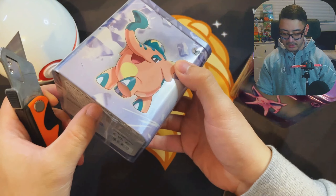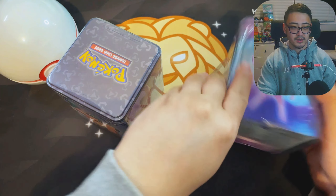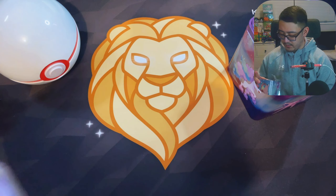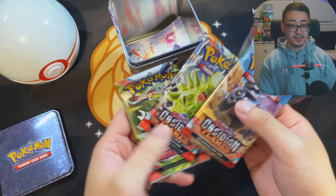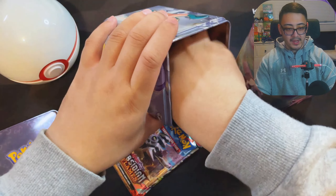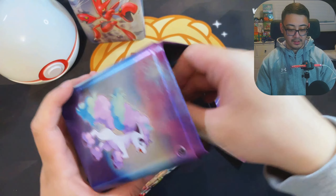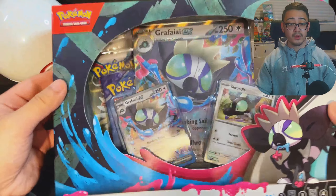We're going to cut through the plastic and start ripping into this. It comes with three Pokemon packs and stickers as well. We got Scarlet Violet base and two Obsidian Flames. The packs should be identical since these tins release together. The Espeon stickers are pretty cool.